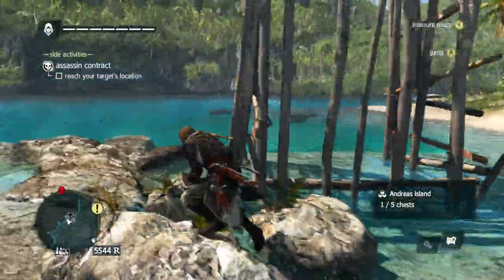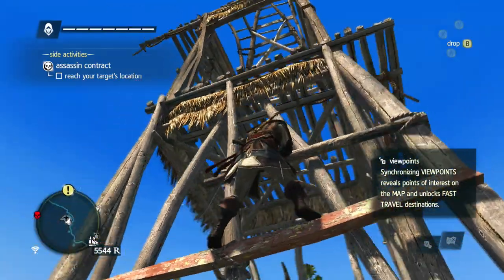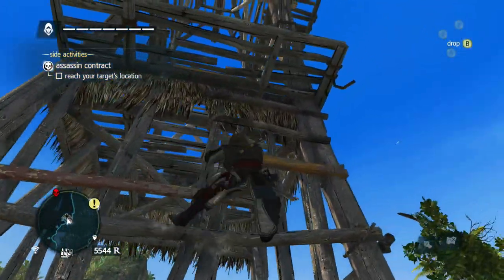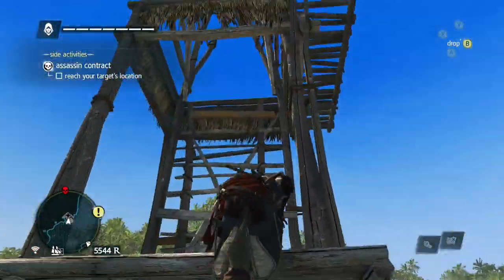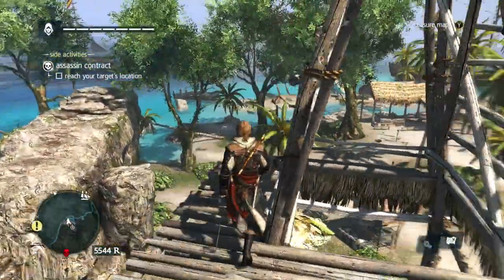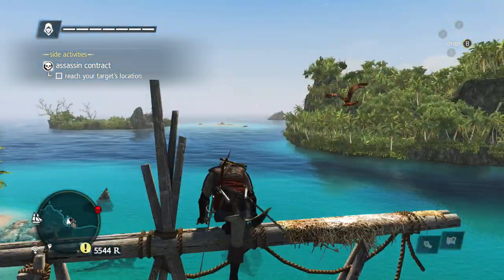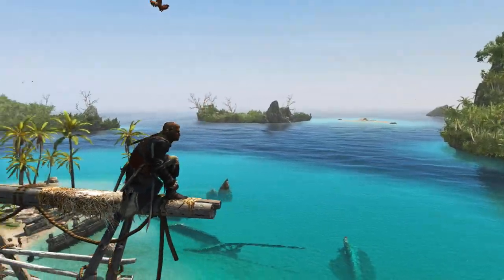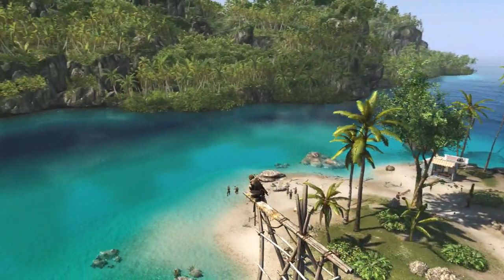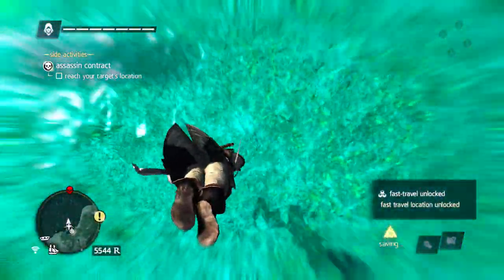Let's grab this viewpoint. I'll pick up this chest since it's right here — that was a good chest, 300 bucks, solid amount. I know what viewpoints do, thanks for telling me, game. It's one of those crafty ones. We're just gonna go straight up here and go around to this side — climb up. It's just like the very first viewpoint that we unlocked. I had a major voice crack there — I'm tired, I've been talking for about an hour and eleven minutes.